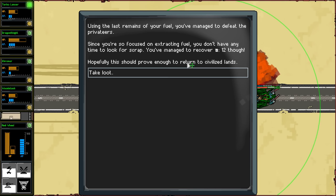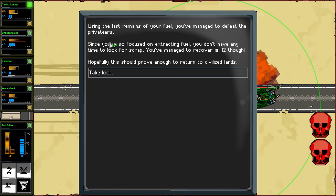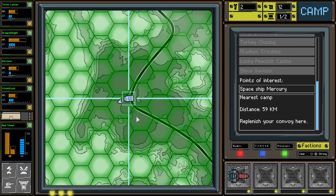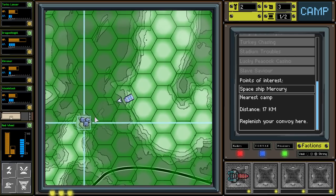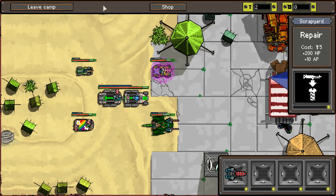I think we salvaged the run. This has been the salvage episode. Using the last remaining of your fuel, you managed to defeat the privateers. Since you're so focused on extracting fuel, you don't have any time to look for scrap. You managed to recover 12 fuel - hopefully this should prove enough to return to civilized lands. We're going to be right down to zero. We made it to camp! We're going to have to sell this unfortunately. We need the fuel, so we'll go ahead and sell that. I really would have liked to put another one of those on my MCV, but we did what we had to do.